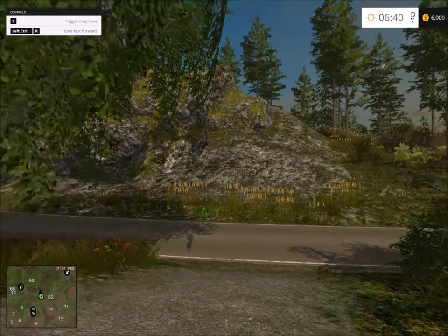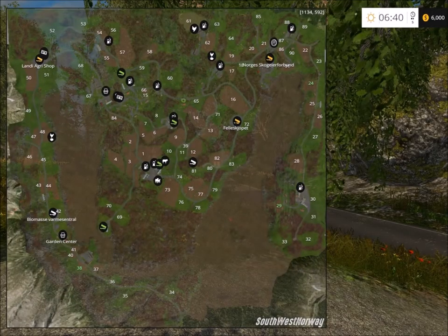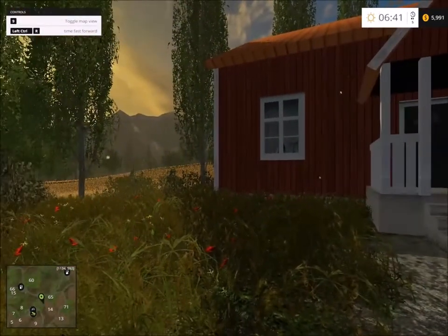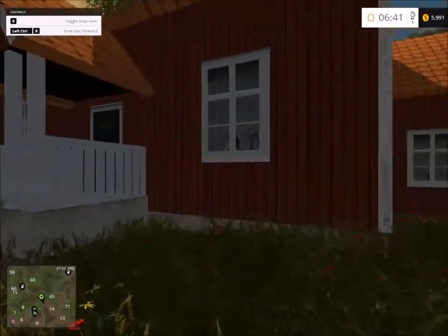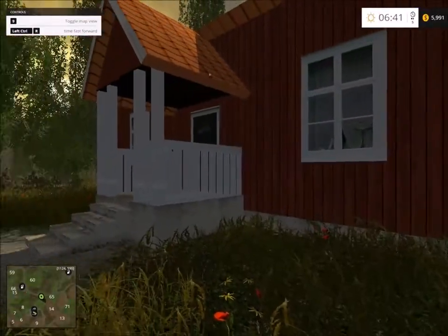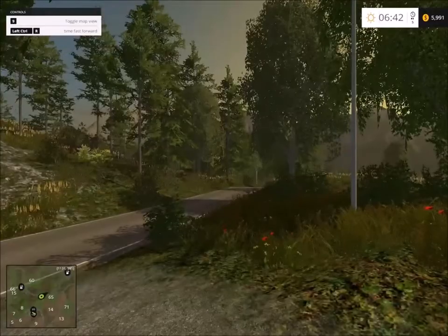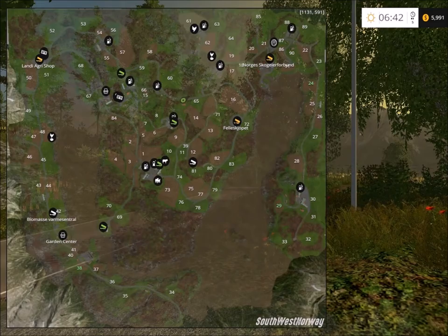So here we are. Let's see where we are first and take a look at the map. We're at field 8, so this is one of the farmyards at the back of the area here. This is the main house and the farmyard should be — yeah, there is a farmyard at the back there. The map is a very complex map with roads driving all around.